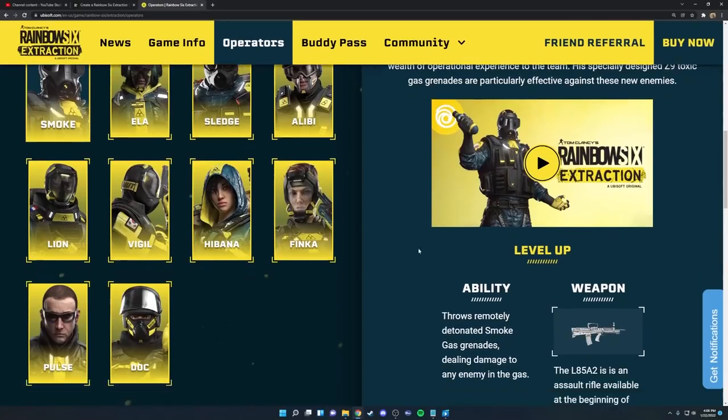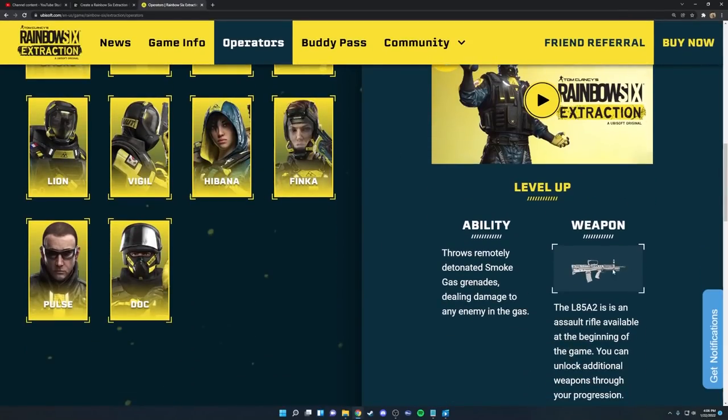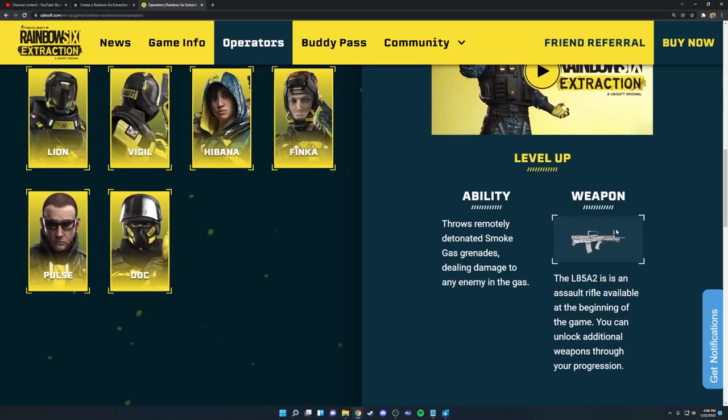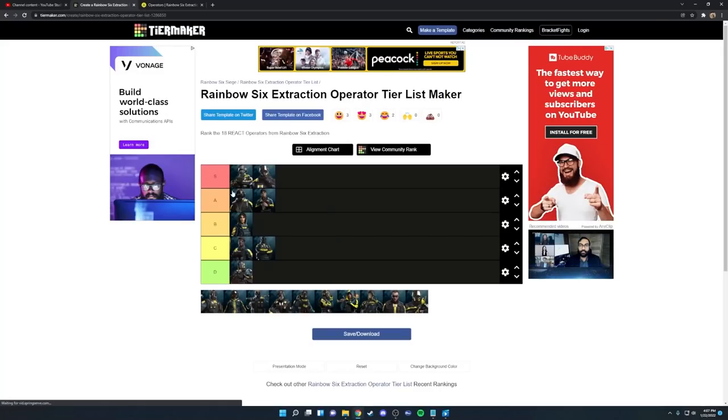Next up is Smoke. Smoke got a much needed weapon change in this game — the L85A2 is one of his best weapons. He also has a shotgun to pick from but I definitely recommend taking the assault rifle. His ability is the same from Rainbow Six Siege — he throws smoke grenades that damage enemies — but I don't believe this is one of the better damage abilities in the game. I think a lot of other operators do what he does better, and for that I place him in B tier.